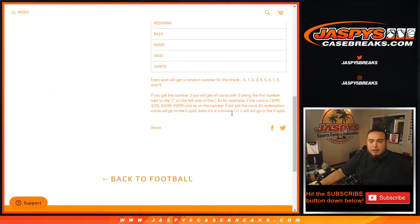As it works, you get a random number from 0 through 9. If you get randomized number 3 as your block, you'll get any card with a 3 being the first number next to the dash on the left side. For example, if we hit a card that is 13 out of 99 from any of these teams in the break, that'll go to number 3 block — 3 out of 25, 43 out of 49, 93 out of 99, and so on. Number 3 will get that card.